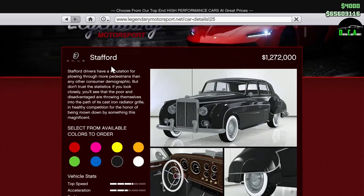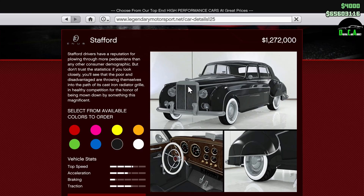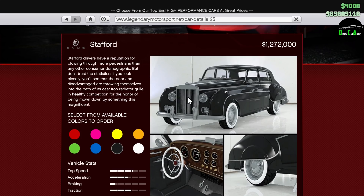What is up car addicts? In this video we're going to be customizing the Enus Stafford in GTA 5. Here it is right here, 1.272 million dollars. Very beautiful car. I love these older Rolls-Royce. They're just beautiful cars to be honest. Right about 1.3 million dollars.